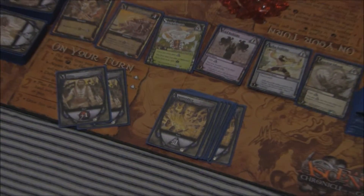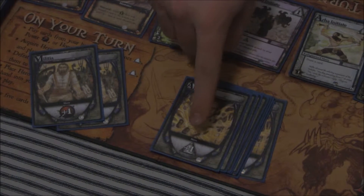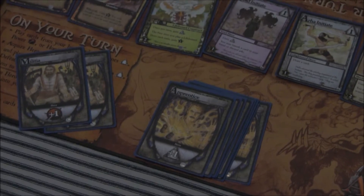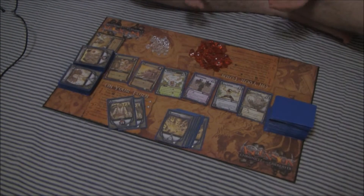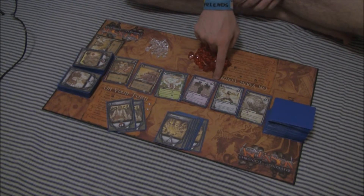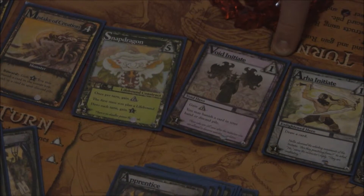Each player begins the game with eight apprentices and two militias. Apprentices give you one rune. A rune is used to buy cards — basically, it's the currency of Ascension. Each card that you can buy has a different rune value. Void Initiate, for example, has a one rune value, so you only need one rune to purchase it.